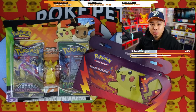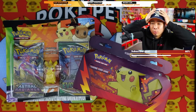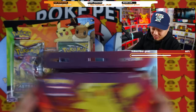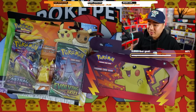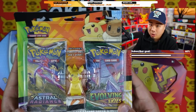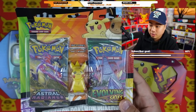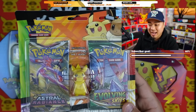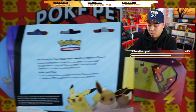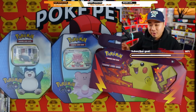Welcome back to the studio — it's a whole other day. I've got a hat on because my hair's a mess. We got some stuff here that I personally have never seen before in a store. All I had to do was read. This is two booster packs and an eraser — actually pretty cool.